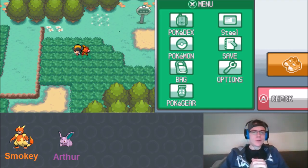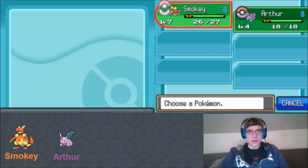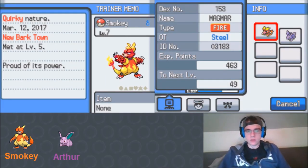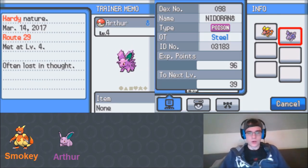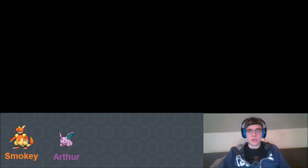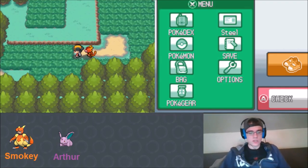Welcome back everyone, SteelSizzle here with episode 3 of our SoulSilver randomized card lock. We'll do a quick team recap: we have Smokey our Magmar at level 7, and Arthur our Nidoran that we just caught at the end of last episode. Arthur has Peck and Leer, and Smokey has Ember, Smog, and Leer. Let's put Arthur out front.